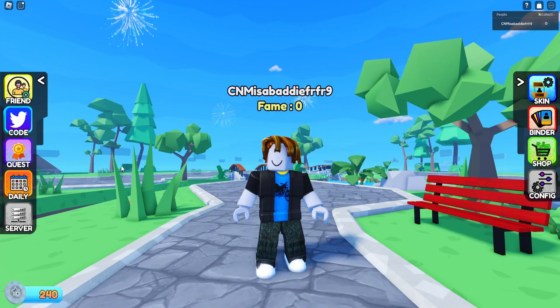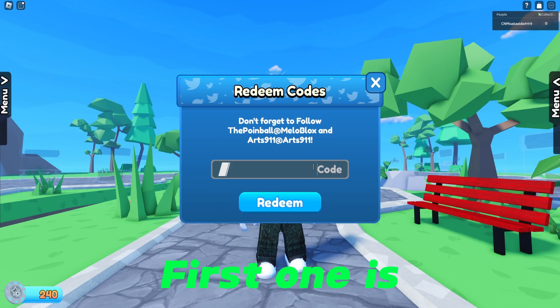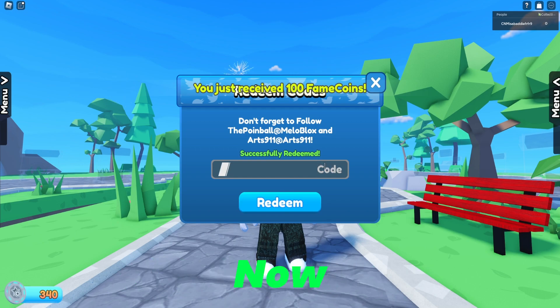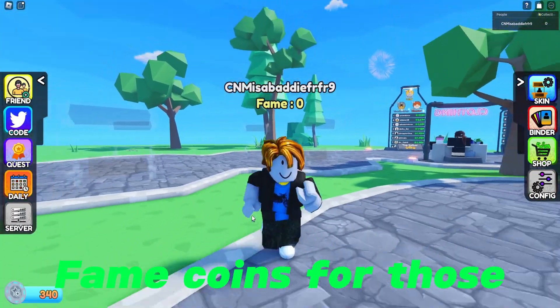That's all the codes that are in-game. Now let's go to codes that are in the game's description. First one is 'release' — 100 fame coins. Now let's do 'update one' — five cards. So you just got five cards which you can sell and you'll get fame coins for those.